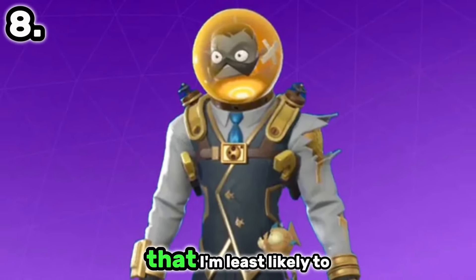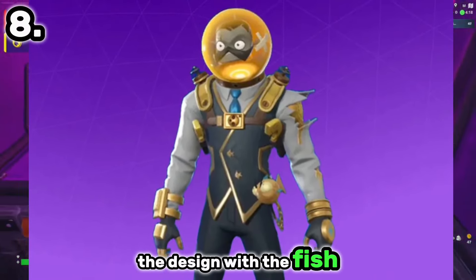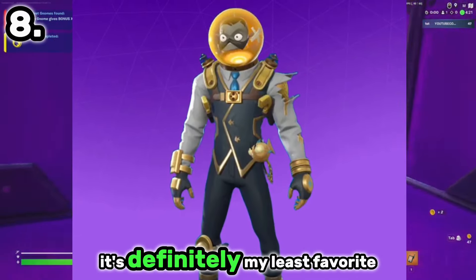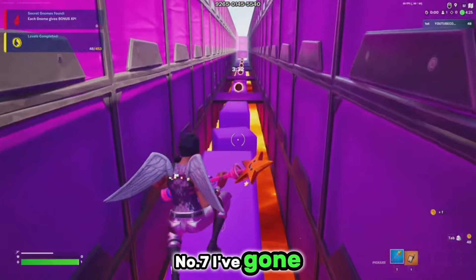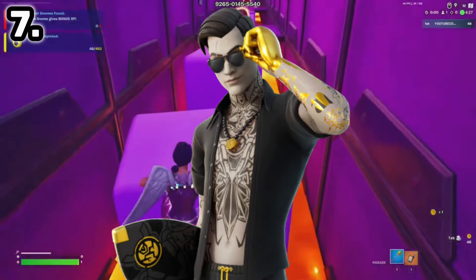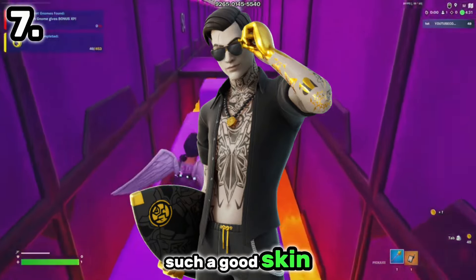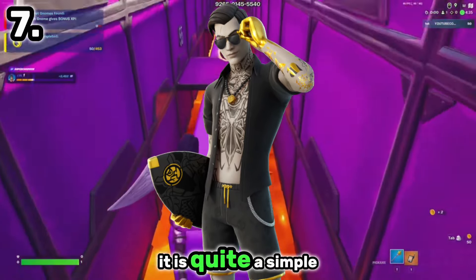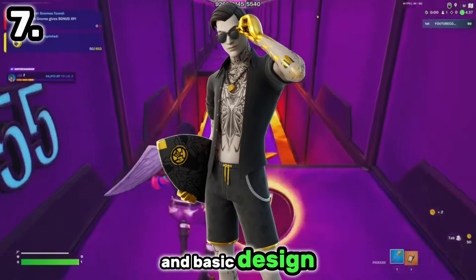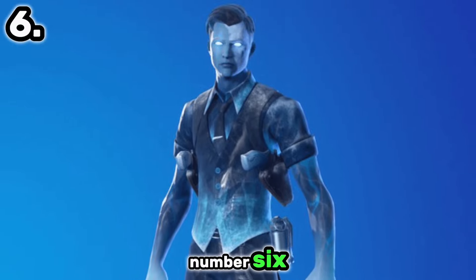This is definitely the skin that I'm least likely to use. Not a huge fan of the design with the fishbowl, although it is unique — it's definitely my least favourite version of Midas. At number 7, I've gone with Midsummer Midas. This probably feels a little bit harsh because it is such a good skin, but I do just prefer the other versions a lot more. It is quite a simple and basic design. I think the Icebound Midas is better, which is coming in at number 6.